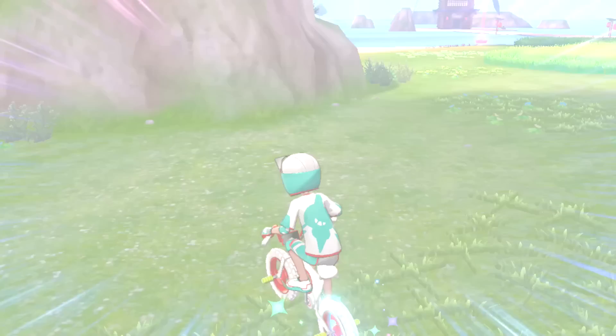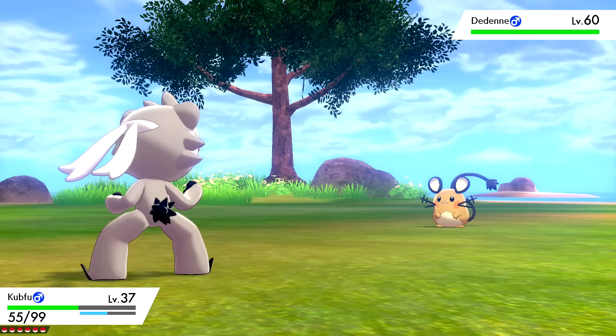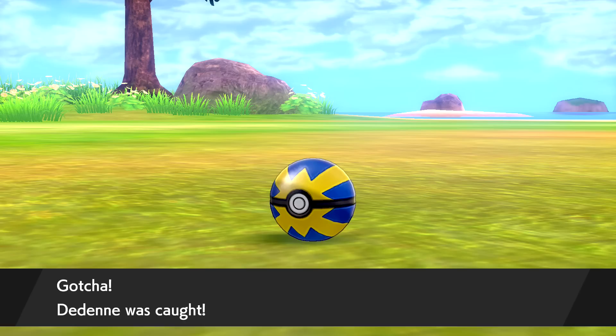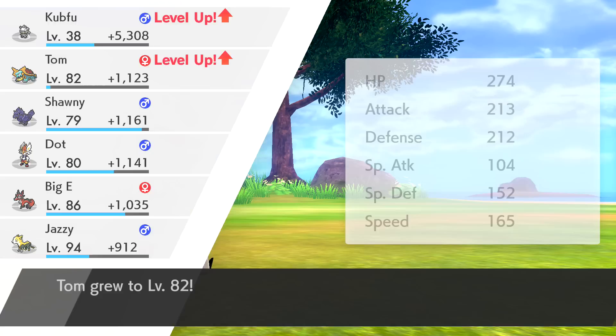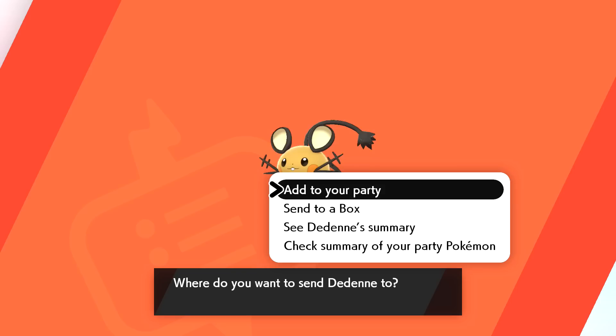Oh, a cute little mouse Pokémon - I love how many different Electric rodents there are! It's a Dedenne! So cute. Let's immediately try to catch it. Dedenne was caught! Level 38 for Kubfu, almost level 80 for Tom, almost level 80 for Shawnee as well. Dedenne: Antenna Pokémon, Electric-Fairy type. Since it can't generate much electricity on its own, it steals electricity from outlets or other Electric Pokémon. Sending to a box.